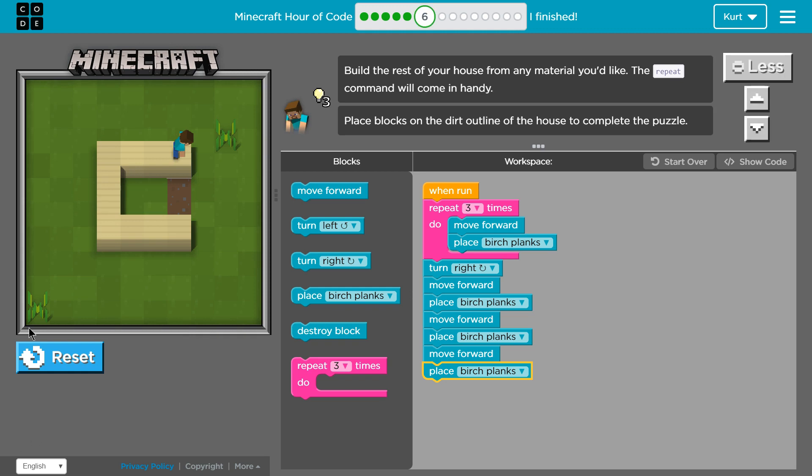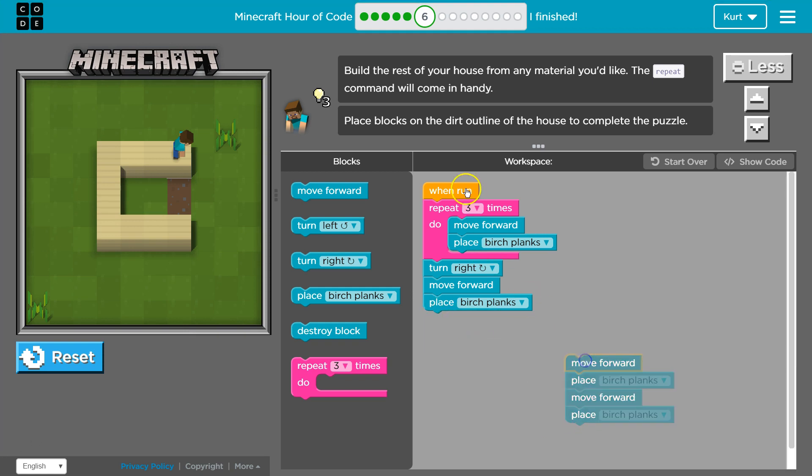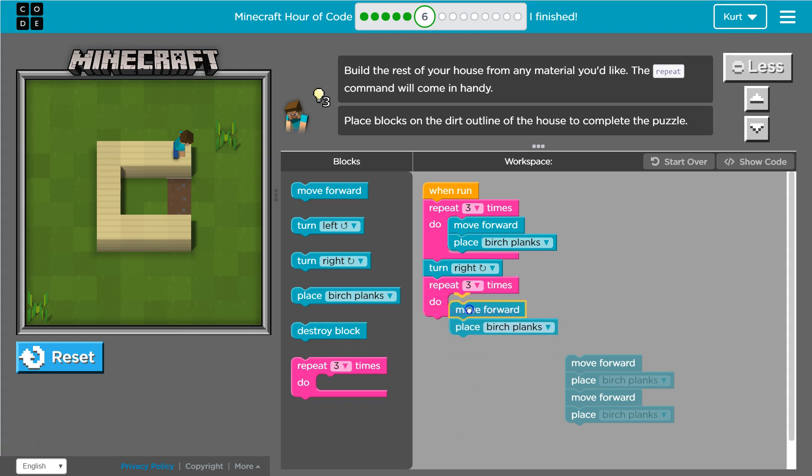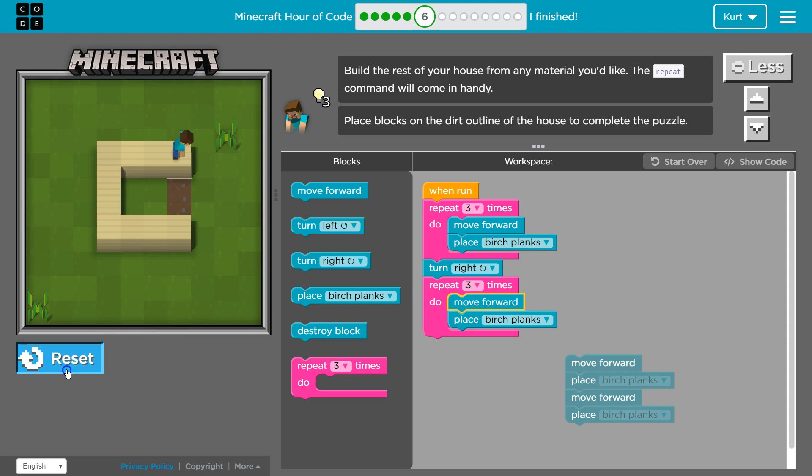So far so good. But I'm already seeing a faster way to do this. What if we use the repeat loop they gave us? Notice that I repeated all of my code — I could use a repeat loop to do move forward, birch plank, move forward, birch plank. So just like they did, I could use another repeat loop myself and have my character move automatically. Let's test.